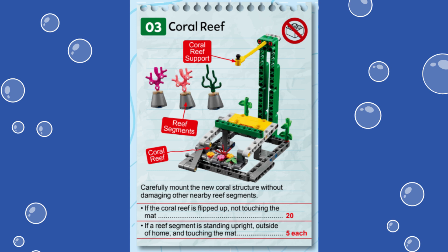The mission represents the need to be careful with corals and nearby flora. For this mission, 20 points are awarded if the coral reef in the main mission model is flipped up and not touching the map. An additional 5 points can be scored with each reef segment. Note that the robot or any team equipment like a jig is not allowed to be touching the mission model at the end of the match, including the reef segments.